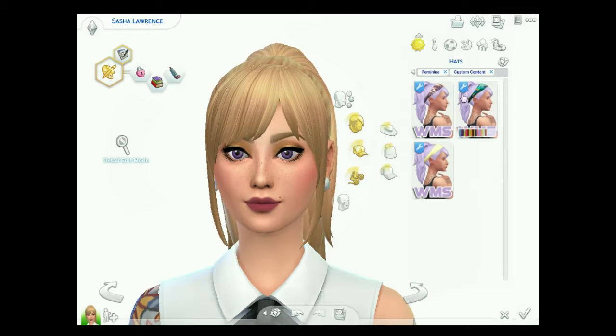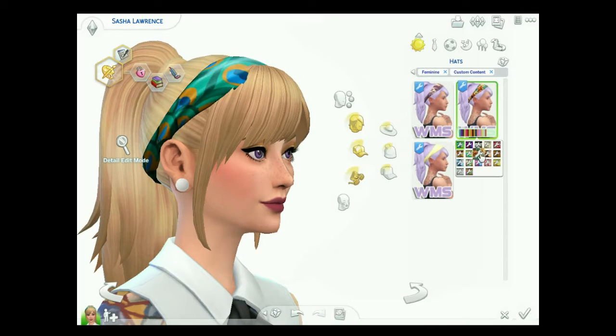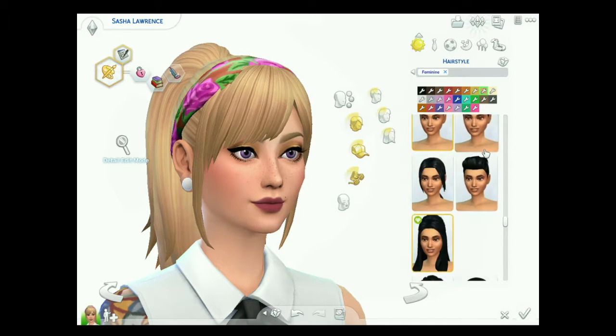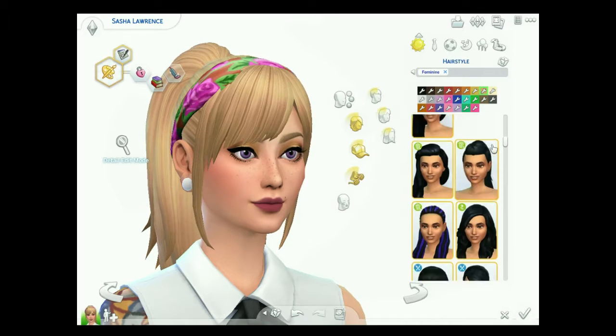Next in the hats category — you need City Living for this piece of custom content, because it is a retextured, recolored, and separated version of the headband that comes with that hair in City Living. It comes in three different sections. There's one that has all the patterns from EA, the ones EA had originally with the hair colors, which I think is really nice. I wonder if you can put it over the normal hair from City Living so you can change the headband yourself — because that would be pretty sweet.